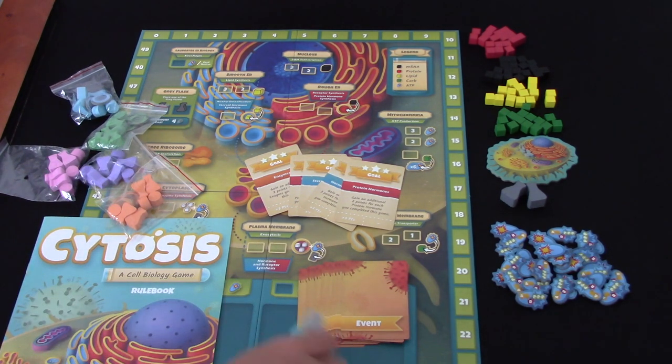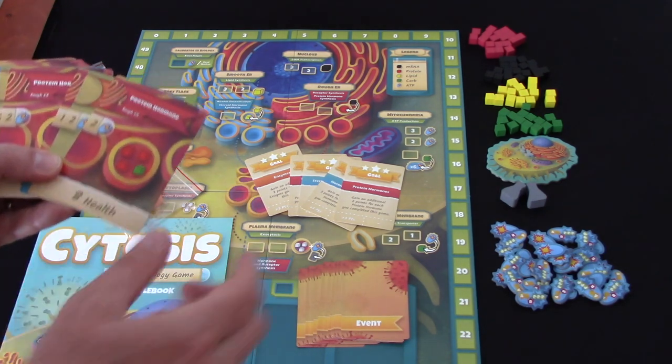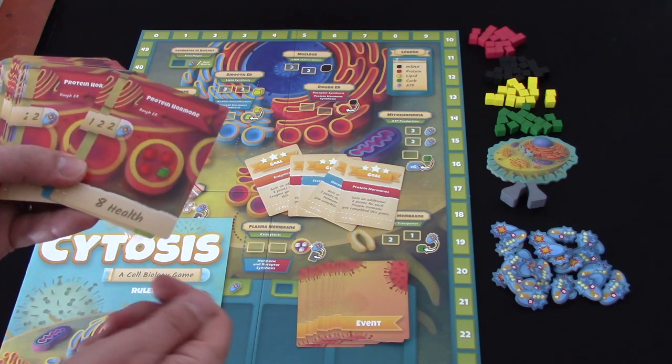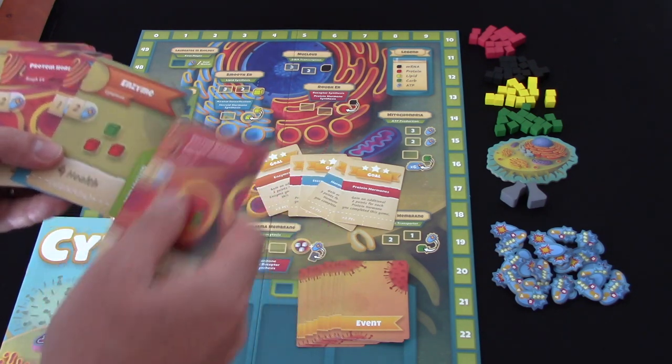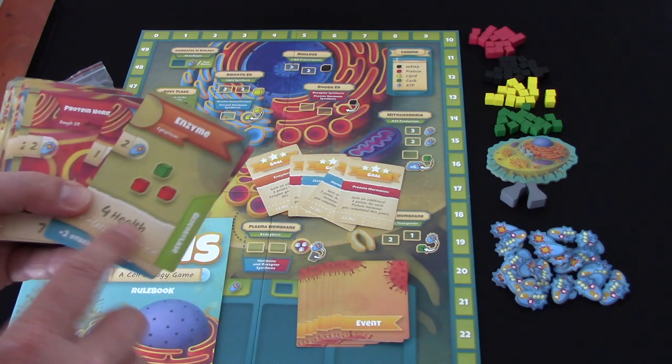So these are the things we're trying to build - these are cell components. You can see if we build a protein hormone, we get eight health, eight victory points. Or an enzyme, four health. But as well as giving you this individual health, some of these give us points for sets.